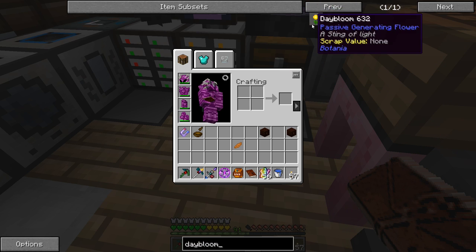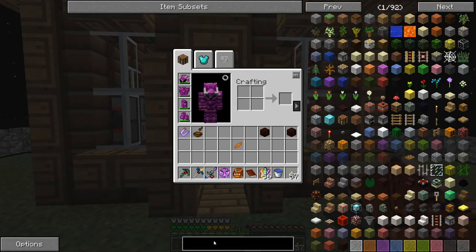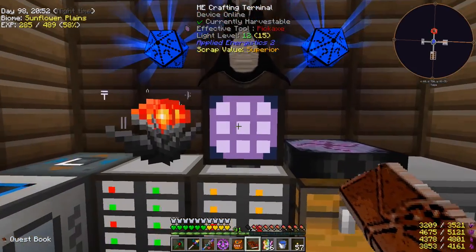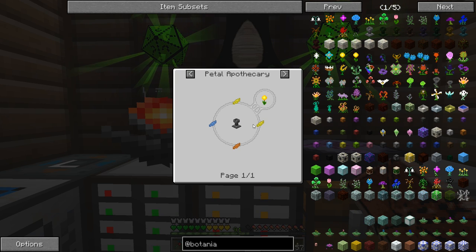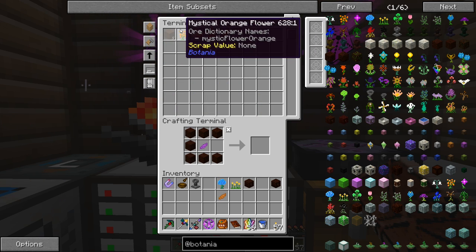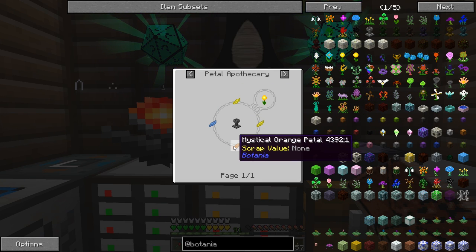The petal apothecary - that's the name I couldn't remember - I took that thing down too. So we need to make these day blooms. The day bloom is made with two yellow petals, one light blue, and one orange.